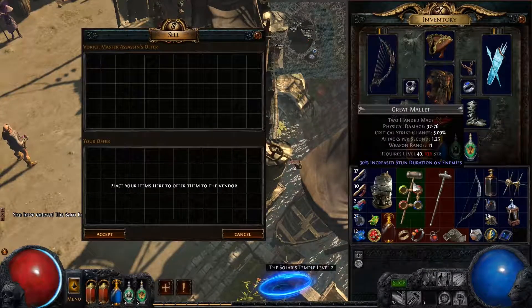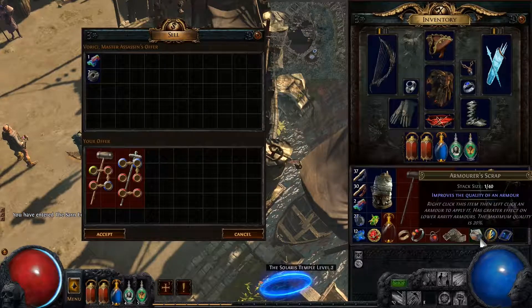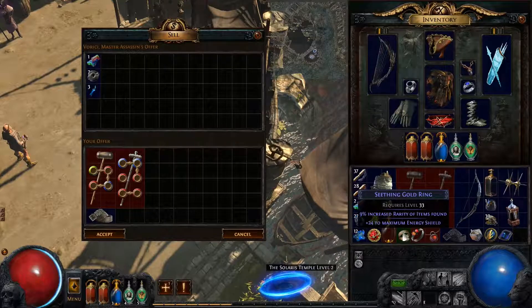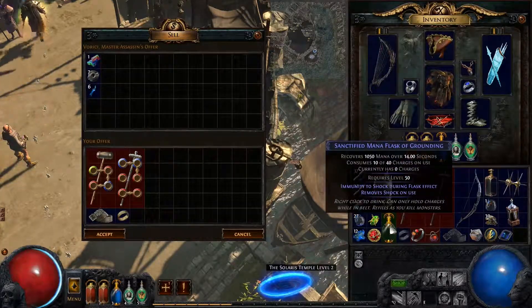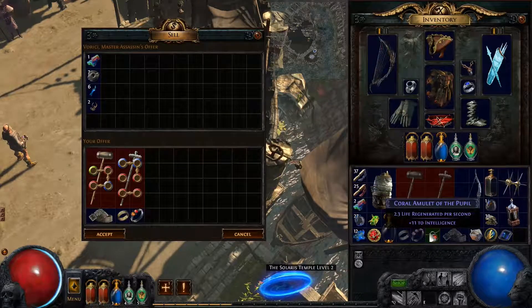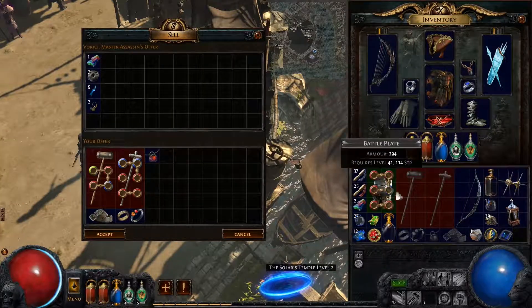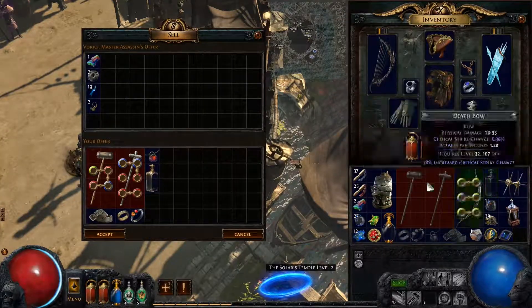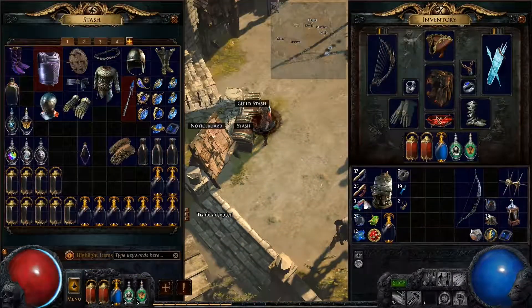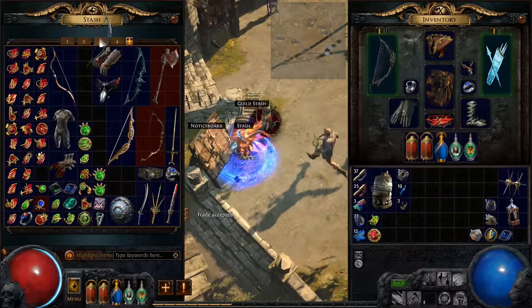Let's go take care of our loot situation real quick, then we'll finish up the Solaris Temple. Chromatic, jeweler orbs — not going to sell that just yet. I don't know why I have this heavy belt, didn't mean to pick that up. I want to put that sanctified flask in my bank — I figure I'll use them for something at some point. I don't even think there's a recipe for them to do anything, but I just feel like I should keep them. You can see I have so many of them already.